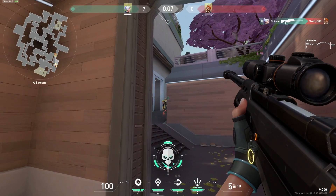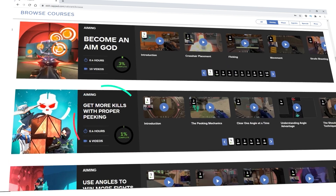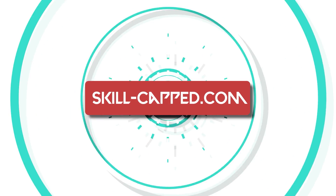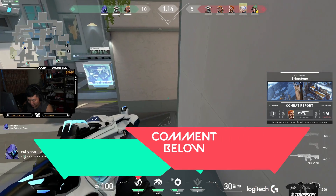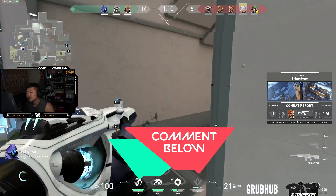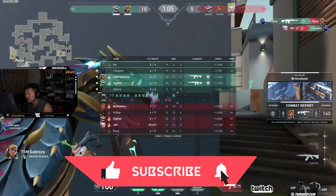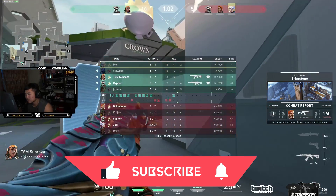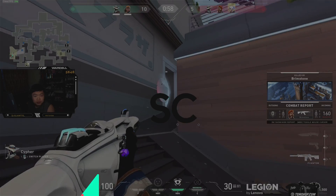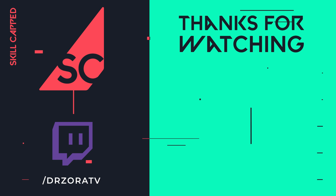And remember, if you want to improve, win more gunfights and get the rank you've always wanted, then check out skillcapped.com, link in the description below. Alright, so which position was your favorite to play on the A side of Split? Let us know in the comment section below. And while you're down there, make sure to like, subscribe and hit the bell icon to get more premium guides just like this one, with one goal in mind: helping you become a better player. We here at Skill Capped want to thank you for watching. We'll catch you in the next one. I'm Dr. Zora and good luck out there.